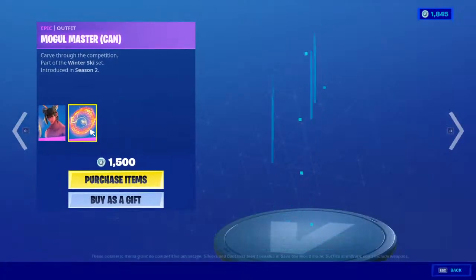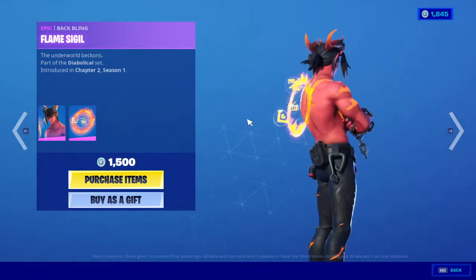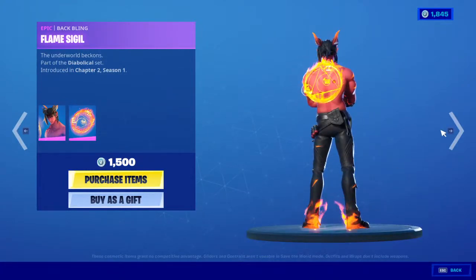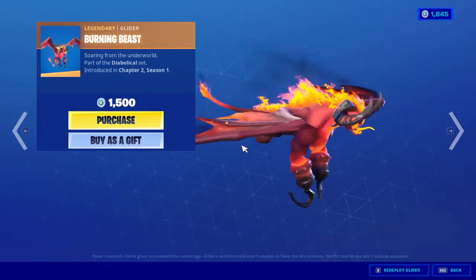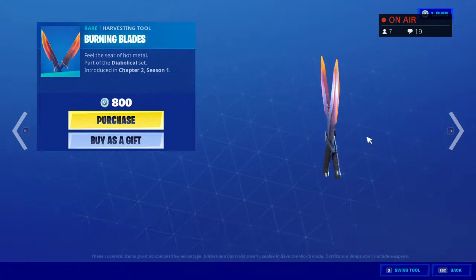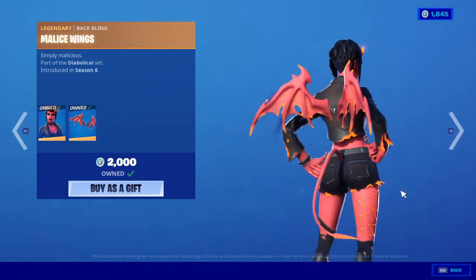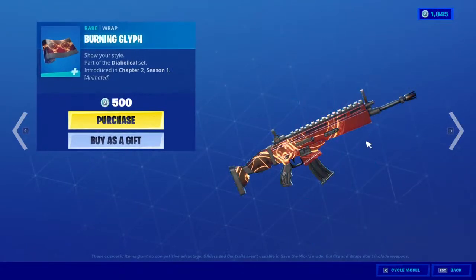Also we got Dominion — it's really nice, one of my favorite skins to be honest. It's 1500 with a backbling, really nice details on the shoes and everything. And of course we have the Burning Beast, which is actually cool, at 1500. And of course the pickaxe Burning Blades for 800. And of course Malice — one of my favorite skins — which actually looks cool, especially the wings, for 2000 V-Bucks, and the pickaxe for 1200, and the wrap for 500.